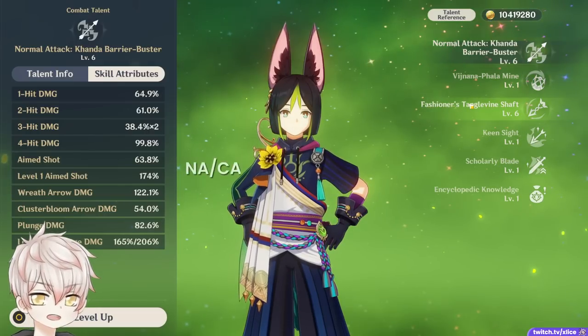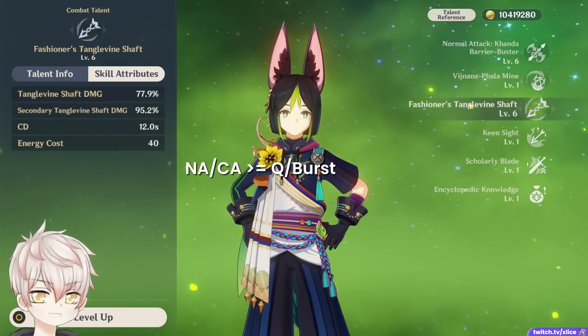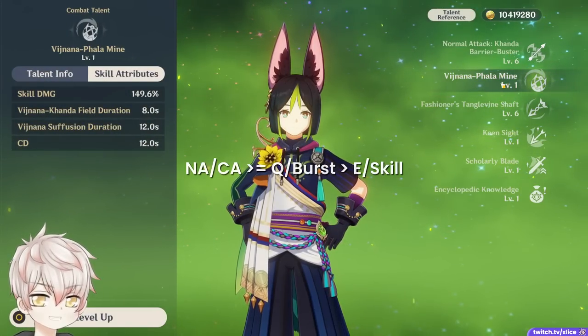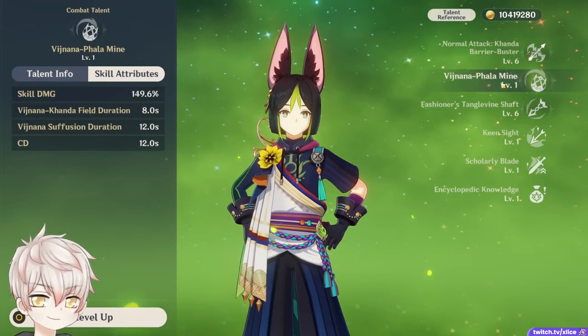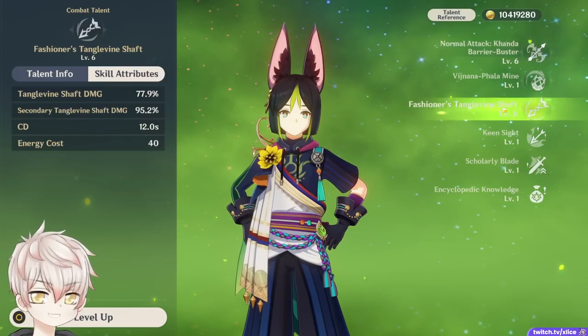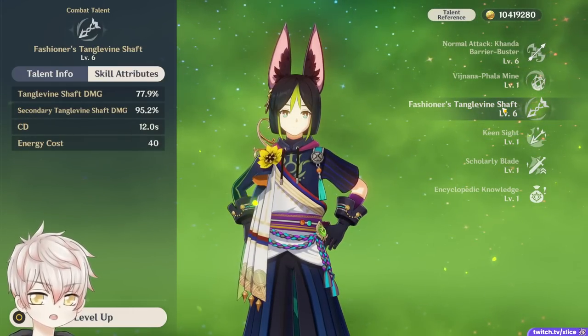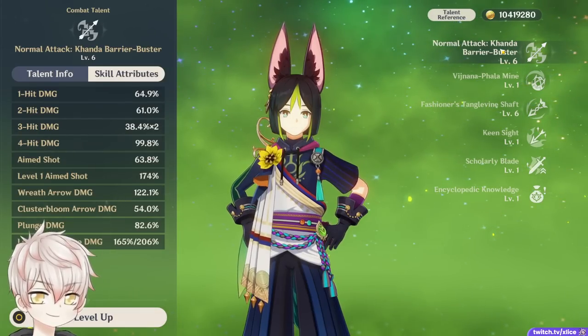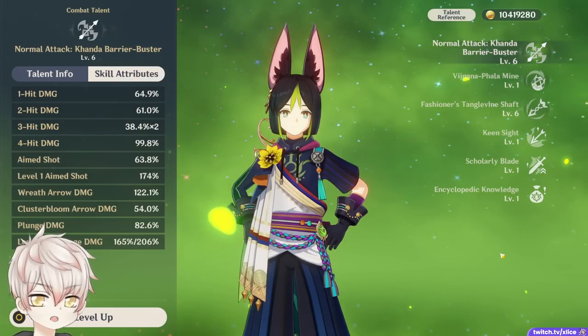Talent priority should be no surprise: Normal/Charge Attack ≥ Elemental Burst > Elemental Skill. His Elemental Skill serves no purpose other than enabling his triple charge shot, so it can honestly be left at level 1. Normal charge attack and Elemental Burst are both responsible for heavy amounts of damage, with normal charge attack squeaking out just slightly since its uptime does not require energy. I'd level both to at least level 8.